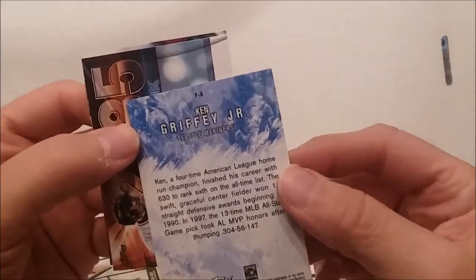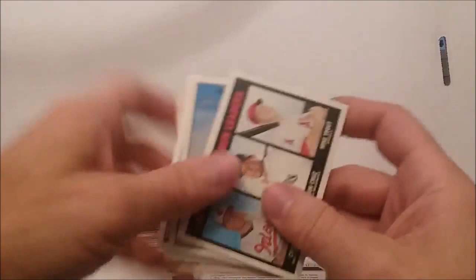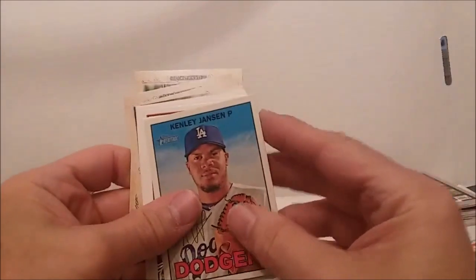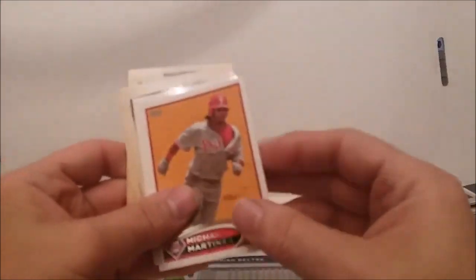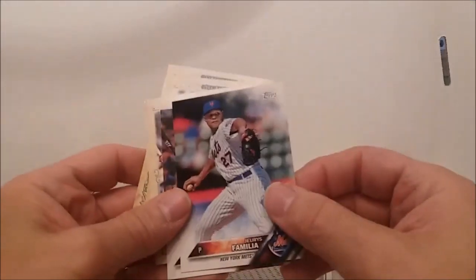That's an insert, or just a regular card. Looks kind of cool anyway. A 2085 churro insert. Joe Biagini. We have the Heritage Home Run Leaders — Davis, Cruz, and Trout. Yeah, put that in the good pile because it's got Trout. Keilani Jansen. Whatever year these Topps are — I'm not even going to look right now. Adrian Beltre.